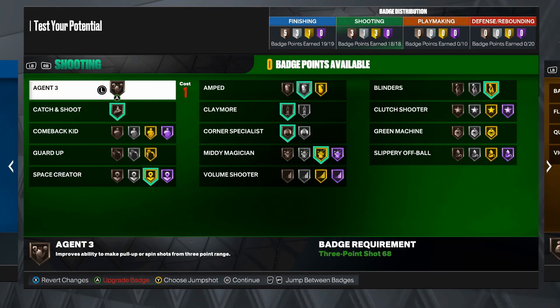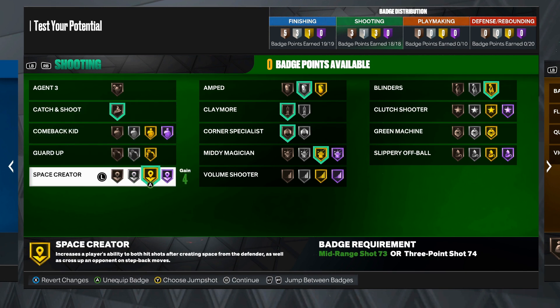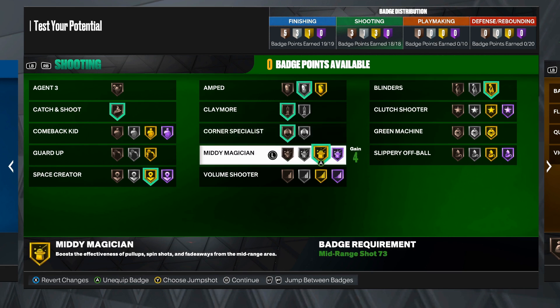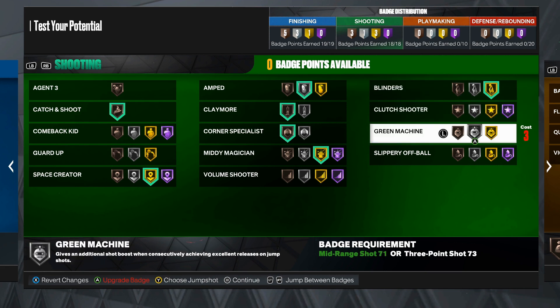For the shooting category with 18 potential badge points: Catch and Shoot on bronze, Space Creator all the way on gold, Amped on silver, Claymore and Corner Specialist both on bronze, Midi Magician on gold, and Finders on gold — and that rounds off the shooting badges.